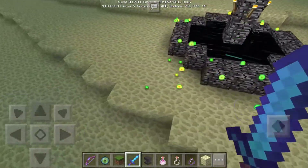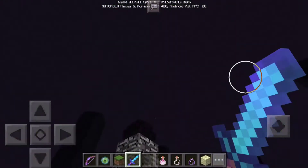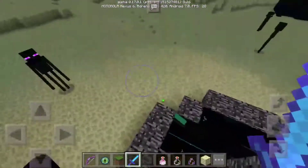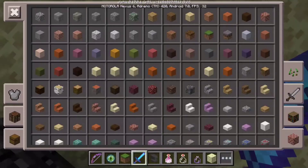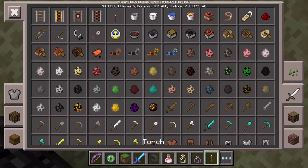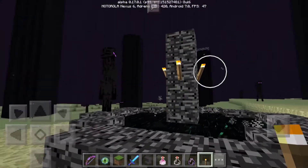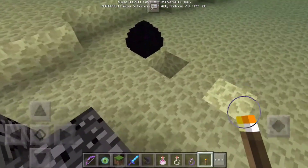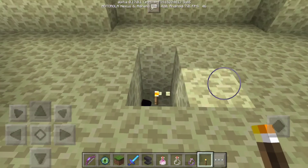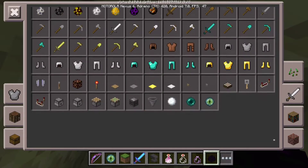The Ender Dragon drops all this EXP - it's like 70 or 80 levels. Then you'll see the dragon's egg right on top here. Tap on the dragon's egg and it will teleport. If you want this as a souvenir from the End, what you're going to do is get a torch, place the torch under it, then break the block and it will turn into an item when it falls. There you go - you have the dragon's egg. You could also just get it in creative mode if something goes wrong.